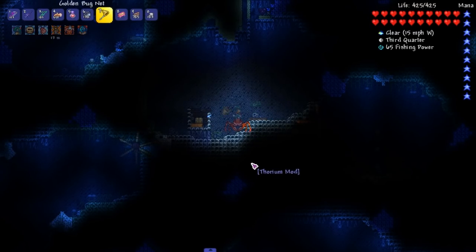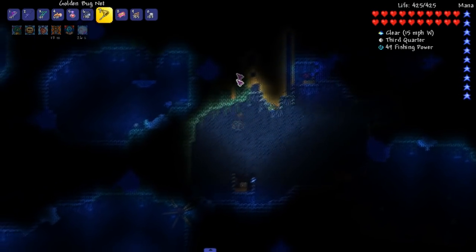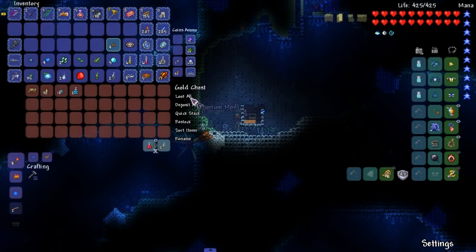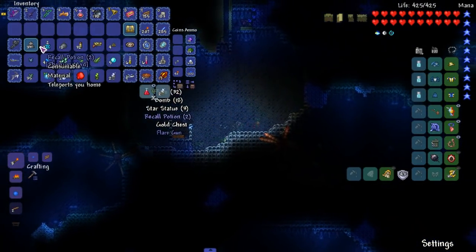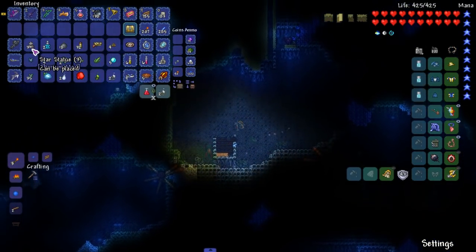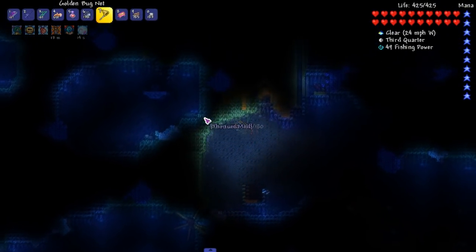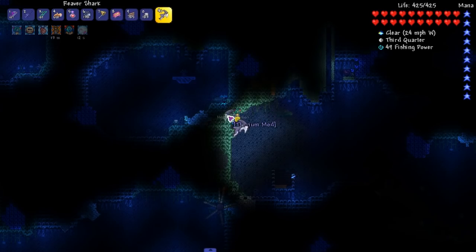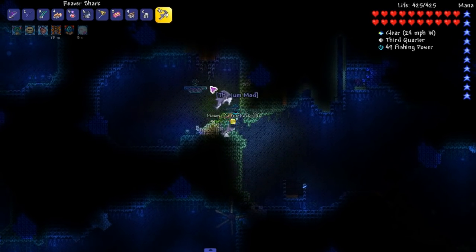Are those snails? I mean, I'll catch them, might as well. You never know when that little tiny sliver of health will help out. Star statues? I mean, I'll take it. I don't even know what's going on right now. Alright, let's try and loot these chests — that is the goal right now, see what kind of goodies we can get from here.